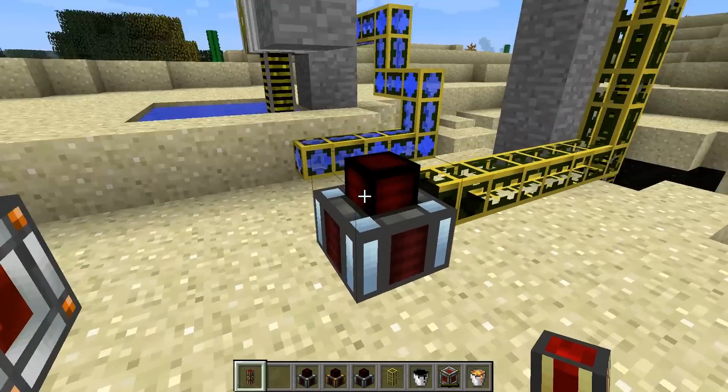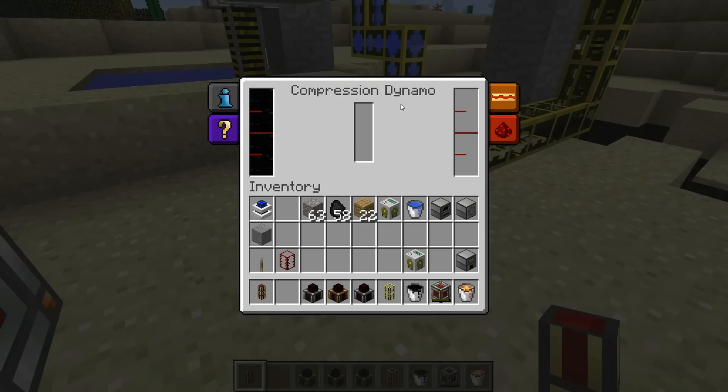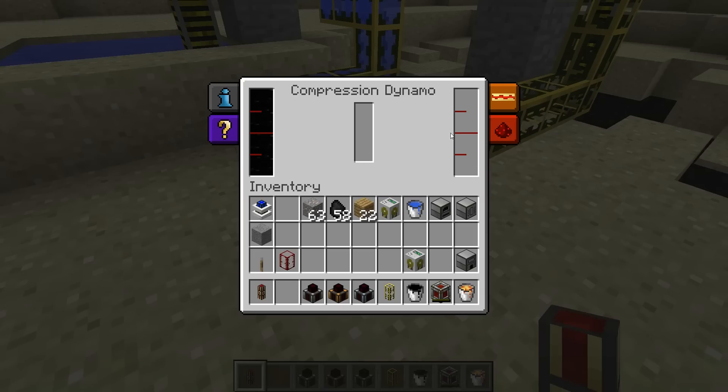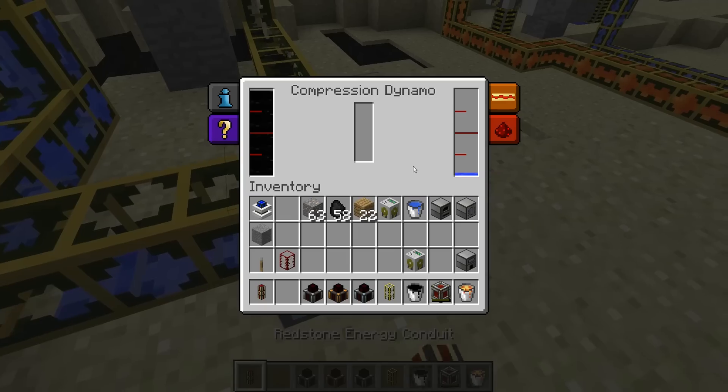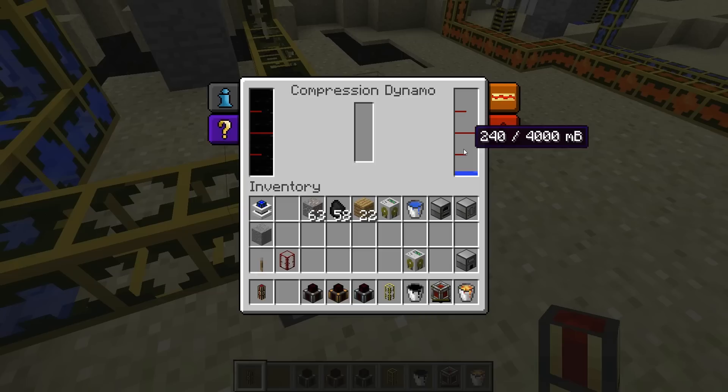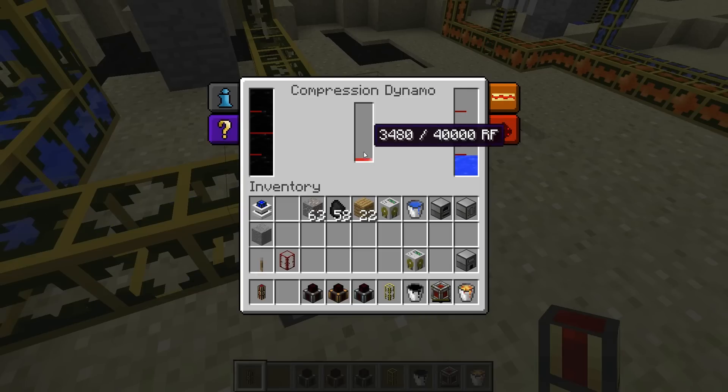The third kind of dynamo is the compression dynamo. This requires a liquid fuel source — I've already pumped some oil into it here from my oil well — and this requires a coolant as well. I'm going to use some water coolant. If I rig that up, it's filling up with coolant and again we're generating electricity.